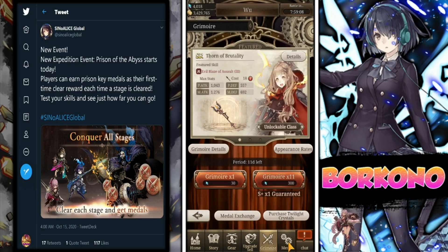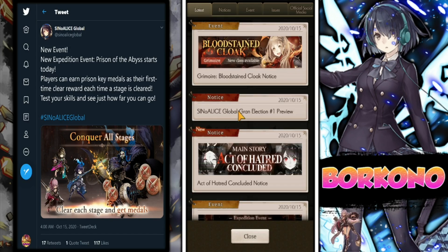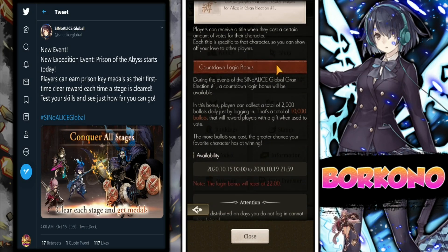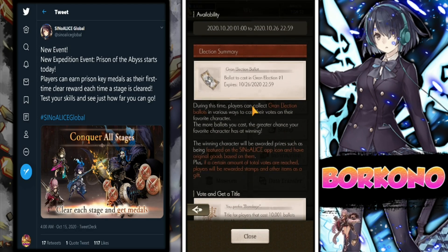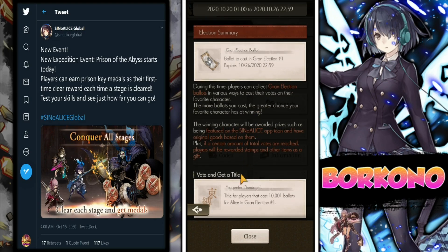We also have a ballot event going on right now. I'm assuming it's just to help them gauge the most popular character, and we get a title from it. We get a total of 10,000 ballots, so feel free to participate. We get nice little goodies depending on what character wins — it'll feature that character on the app icon, and we'll get stamps and other items as gifts. Hopefully some more Twilight Crystals, because you can never have enough Twilight Crystals.